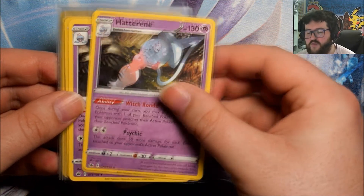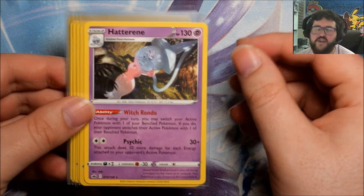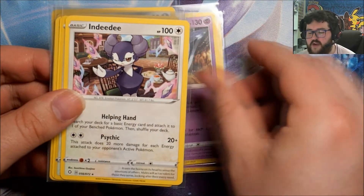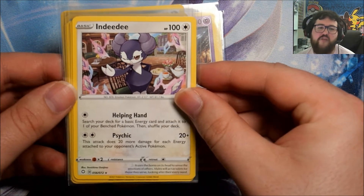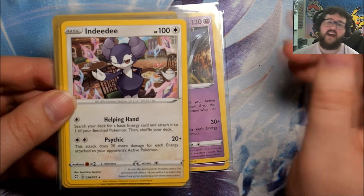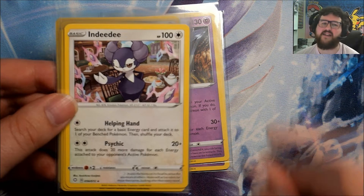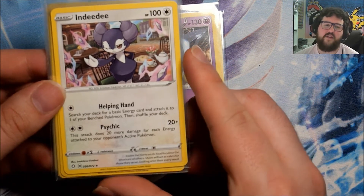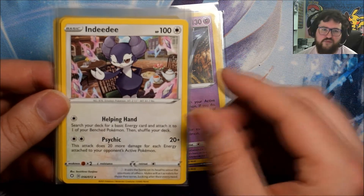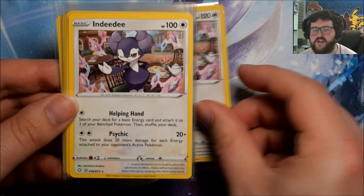The Mewtwo deck comes with two copies of Hatterene from Chilling Reign. As I said, this would be foil in the main set and comes non-foil in this deck. The Mewtwo deck also comes with two copies of Indeedee from Shining Fates. Foil in the main set, but this has already been released as a non-foil within the Venusaur and Blastoise V battle decks. So while this is something you wouldn't find in the set, it is a variant - it's not a first-time printing variant, just another option for getting a hold of this card.